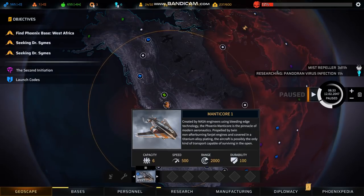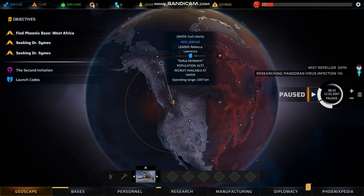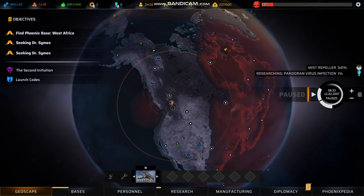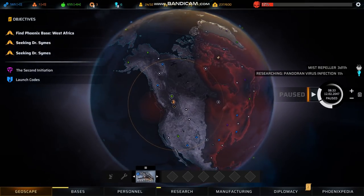The Manticore travels at speed 500 and has range 2,000. Durability is how much damage it can take, but until the air combat DLC drops, the only way to take damage to an aircraft is from an event, and no single event will destroy an aircraft in one hit — so durability doesn't matter too much. That yellow ring you can see here is the range of an aircraft. If you can get to any point within that range, you refuel and can bounce off it — so range matters less late game once you've discovered lots of locations, but early game range can matter immensely.